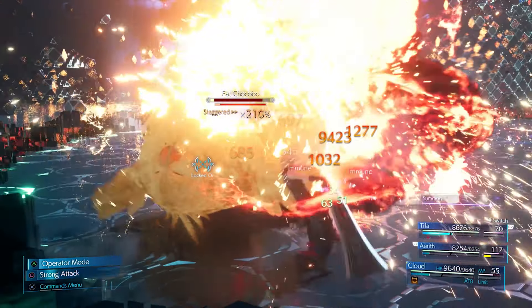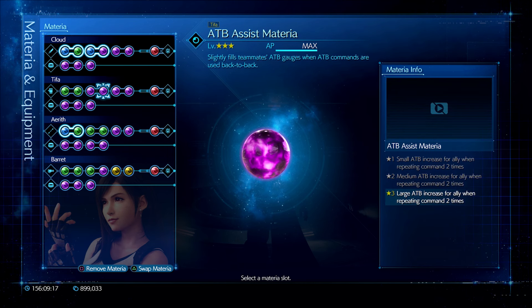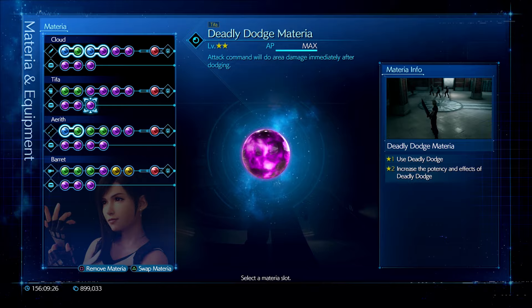For Tifa I'm running with a spell linked to Time materia, ATB Stagger and ATB Assist, two Lock Up materias, two HP Ups, and finally Deadly Dodge.